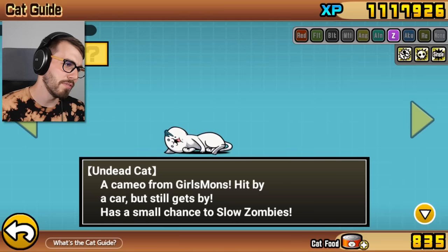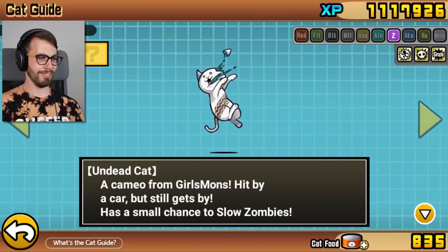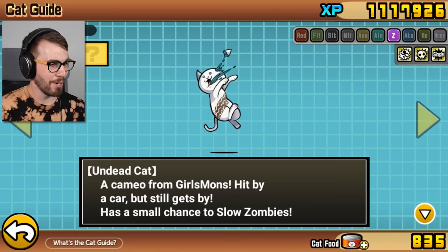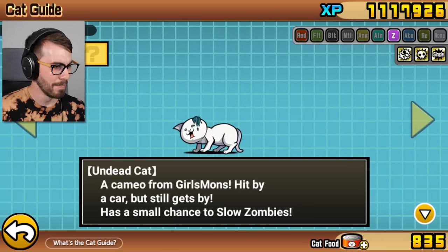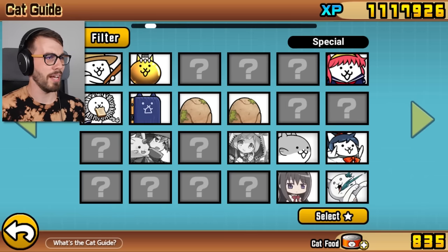One of your ears got ripped off. That's a dead cat! Hit by a car but still gets by — has a small chance to slow zombies. Sheesh!